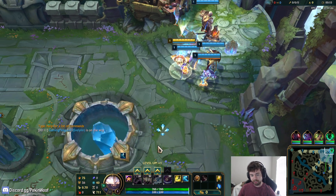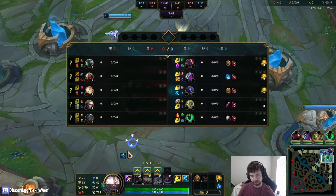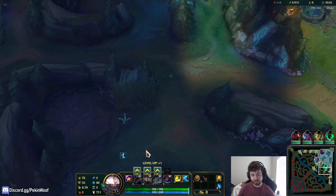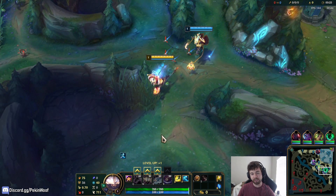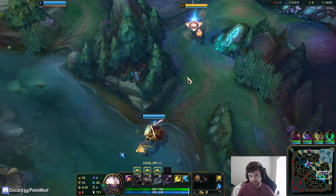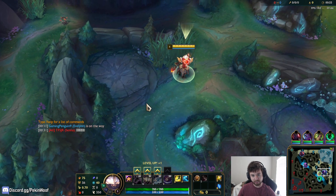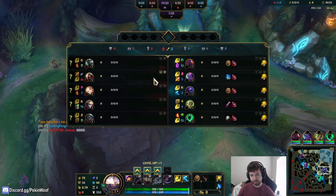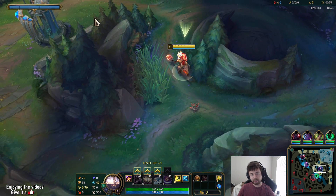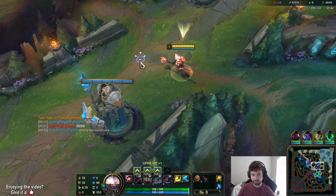Hey everybody, welcome to the next commentary. Today we're playing Jax mid lane versus a Lux on the PBE. The reason we're playing on the PBE is because Jax was recently changed — there's been quite a few changes. He still has the same theme and his abilities basically do the same thing, but some have been changed damage-wise. Basically what's been done is they made changes to give him more magic damage so he can be a better AP champion.